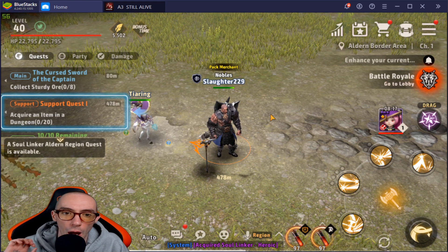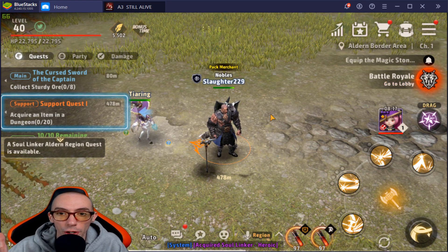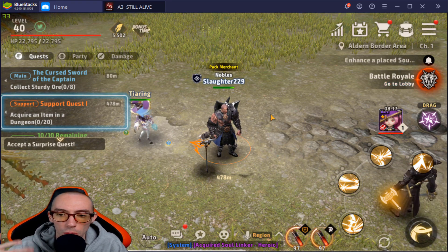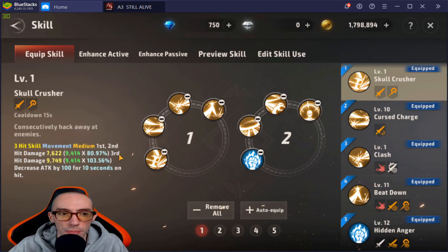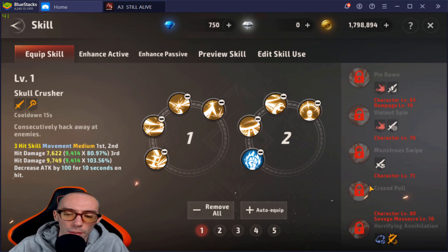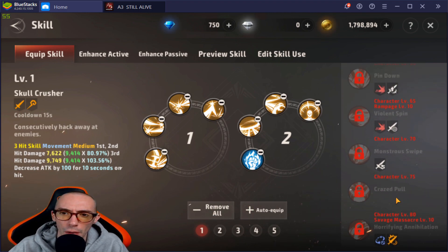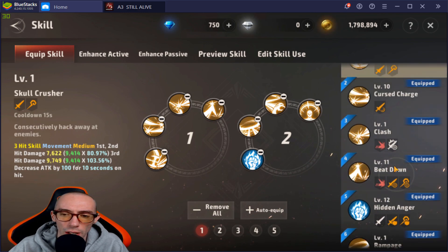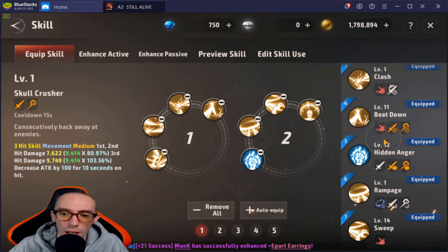This build right here is a very powerful build. We played in the Korean server — for those who don't know, I actually played the Korean version way before the game went global. Now the problem with this build that I'm going to show off is it's more of a late game build. A lot of the skills we're going to be using, a lot of the red skills — unlike my wizard video and my assassin video...